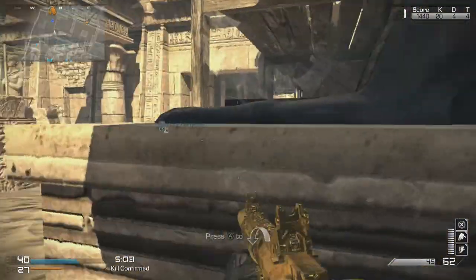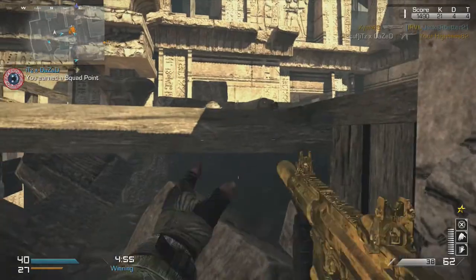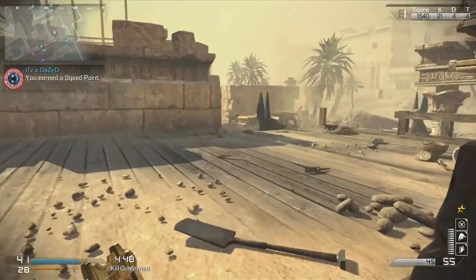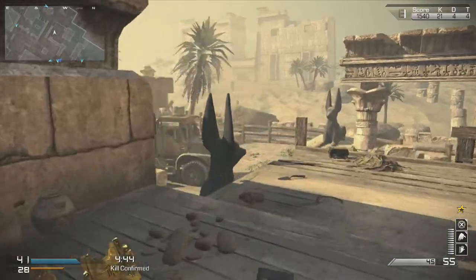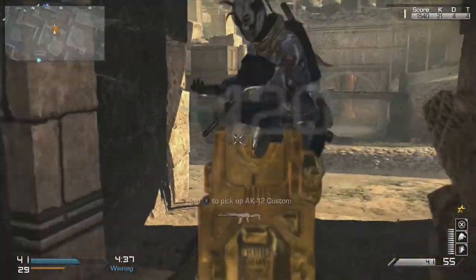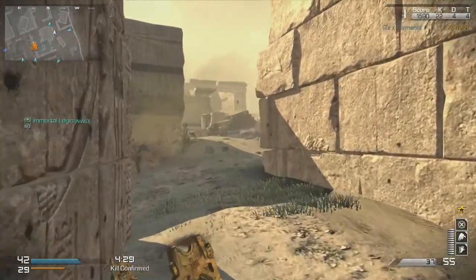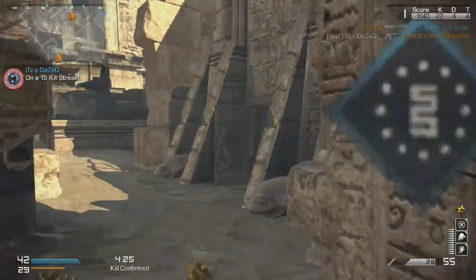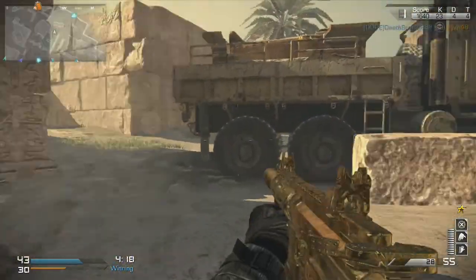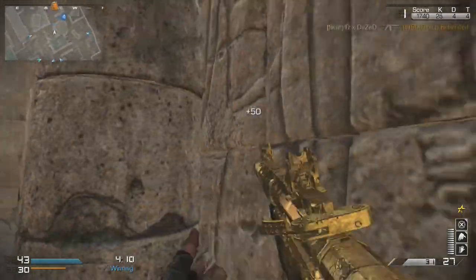The loadout I'm using right now — I got my Specialist. I'm using Blast Shield, Dead Silence, Amplify, Stalker. And with Specialist I use Sleight of Hand, Scavenger, and Dead Eye. Then a whole bunch of perks I don't even know what I put on there — doesn't really matter to me. I just need Scavenger and Dead Eye and I'm set.